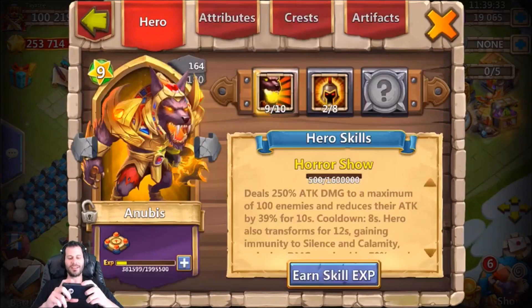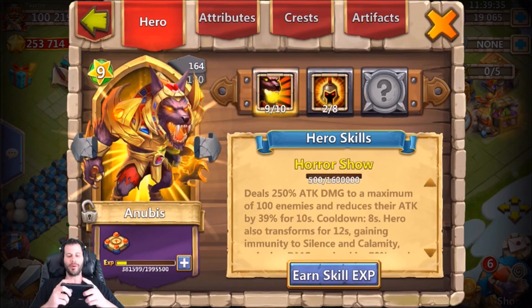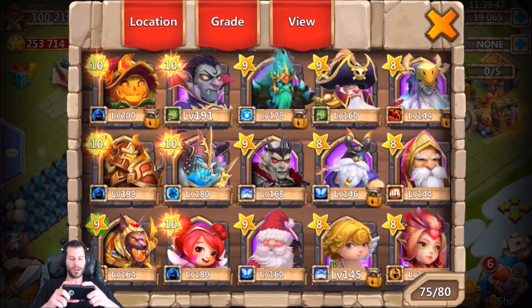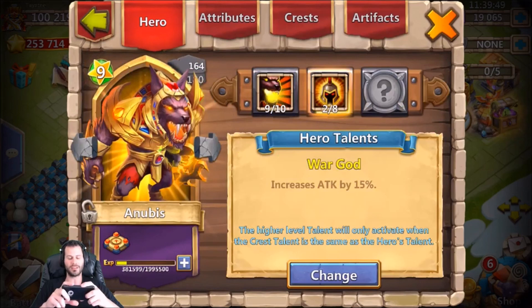Now we need to refresh a talent. Just so you guys know, the last talent refresh I got replaced the three of eight Heavy Blow on my Anubis — he's now rolling with two of eight War God, which is obviously better than three of eight Heavy Blow on Anubis. So not bad at all; I'm a fan of two of eight War God.